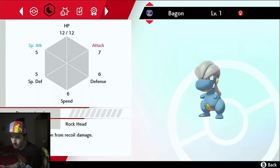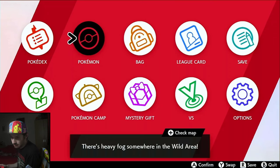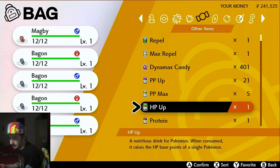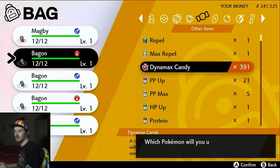Press X on the Pokemon's summary and you'll see that HP and Attack now both have stars on them — meaning they're fully EV trained. The last thing to do before leveling it up is to give it some Dynamax Candy as well to get that leveled up — you usually get Dynamax Candy from winning raids at level 10.